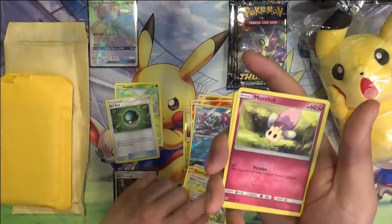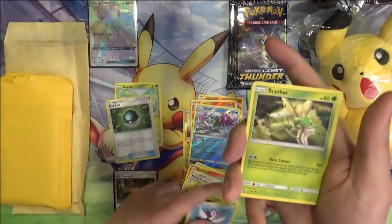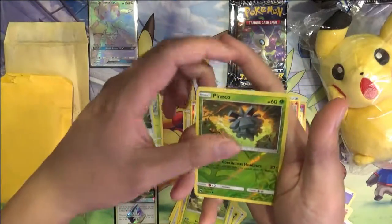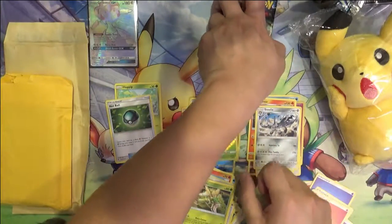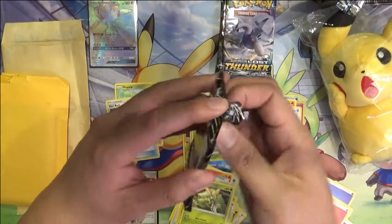Flaffy, Electabuzz, Morel, Chansey Trico, Picky Pack, Scyther, Pineco, Steelix. We'll go through a couple more packs before we jump into these packages.